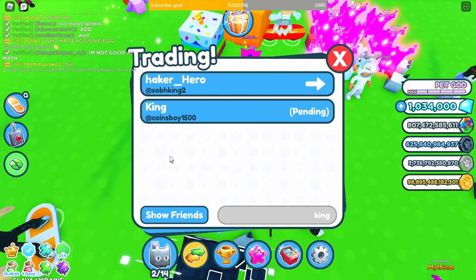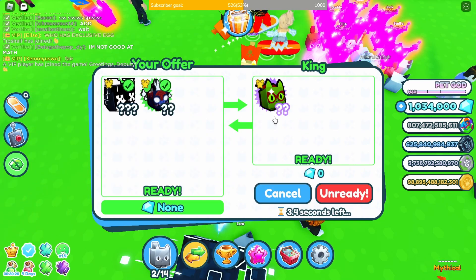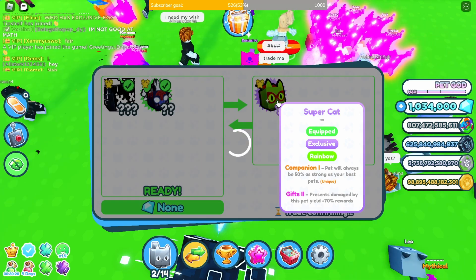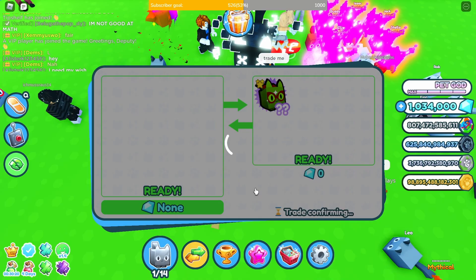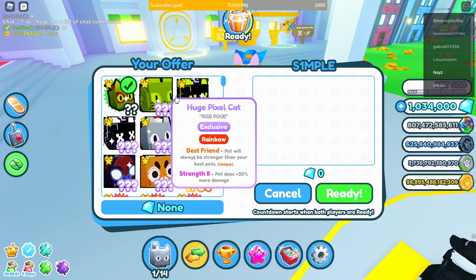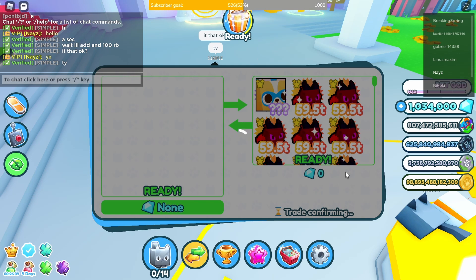Then I saw a rainbow super cat and offered my huge hack cat and a tier 3 new exclusive. It was a good trade since the rainbow super cat is super rare. Then this dude offered a huge super corgi for my rainbow super cat, which was super suspicious.